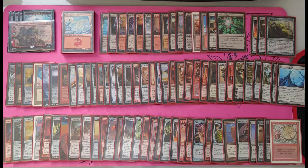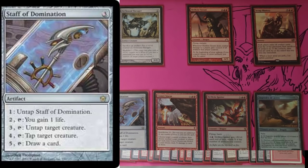So how does this deck usually end up winning? There are a lot of ways to win with infinite mana. My favorite is Staff of Domination. If you have infinite mana and Staff of Domination, you pick up your deck, put it in your hands, and win the game. If you can't win after drawing your entire deck, I don't know how you win after that point.